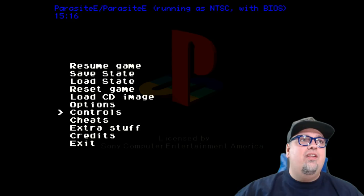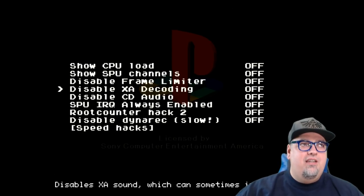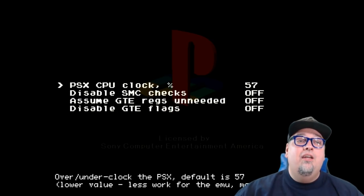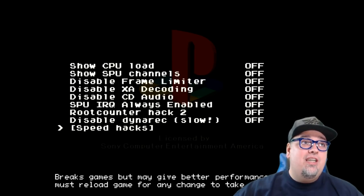Get out of there, go to Advanced, and into Speedhacks. The only thing you're going to mess with here is the CPU clock percentage — set that to 70. And that's pretty much it.